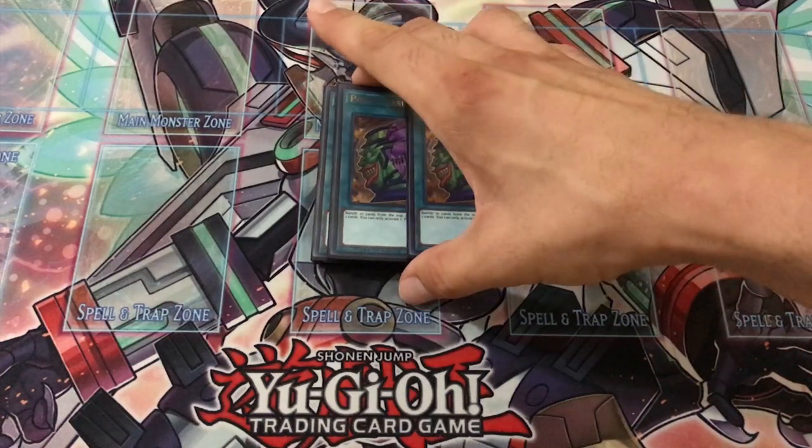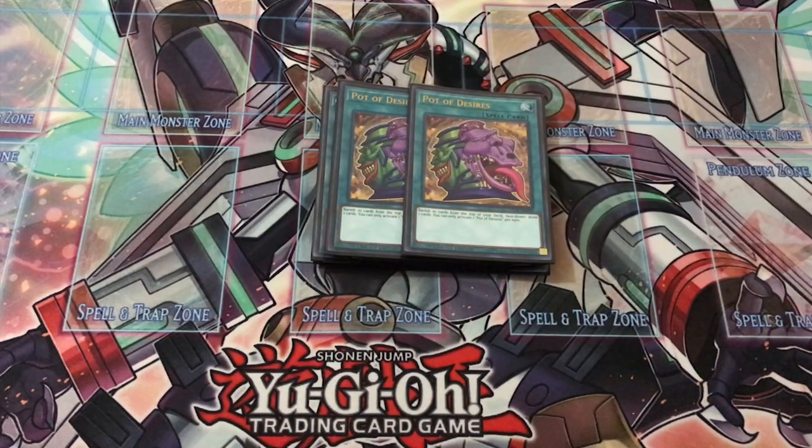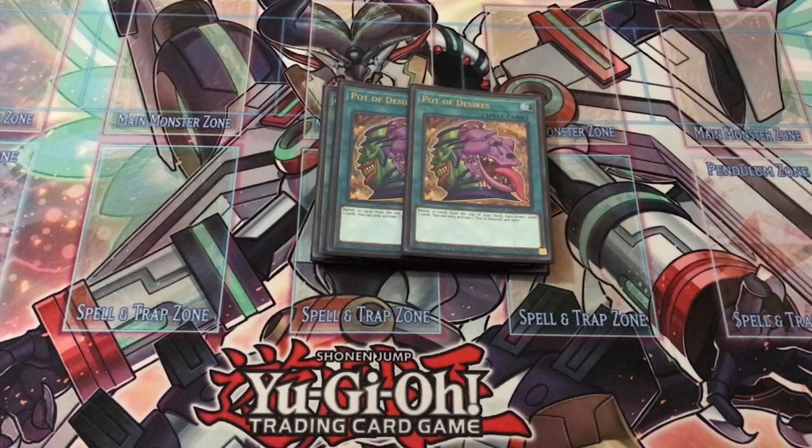The last two cards are two copies of Pot of Desires. Desires may conflict with the deck sometimes since you don't want to banish your original Cyber Dragons, so you basically use it at the very end of your combos to dig deeper into the deck if you have nothing else — it's your last resort card. There are unfortunate times you banish all your original Cyber Dragons, all your Machine Duplications, or all your play enablers, and you just have to live with it. But it's a really good card; it can also easily be sided out in games two or three if needed.